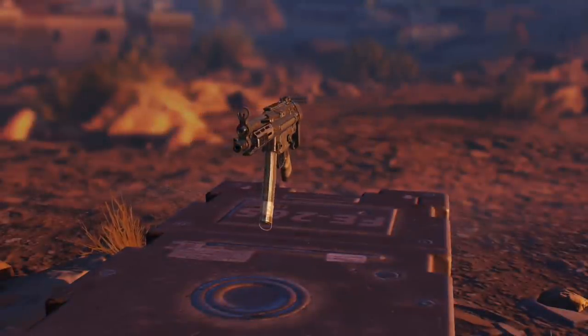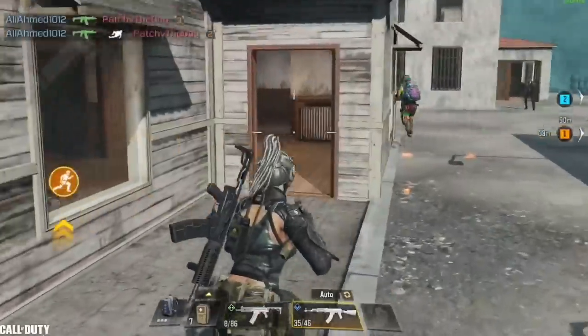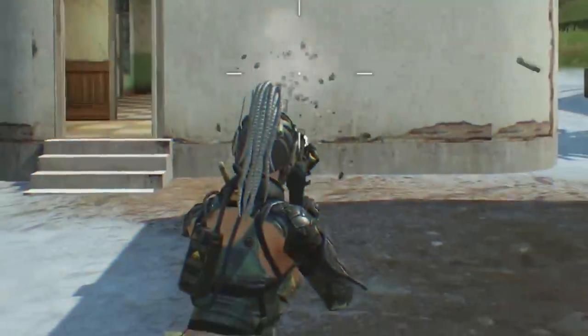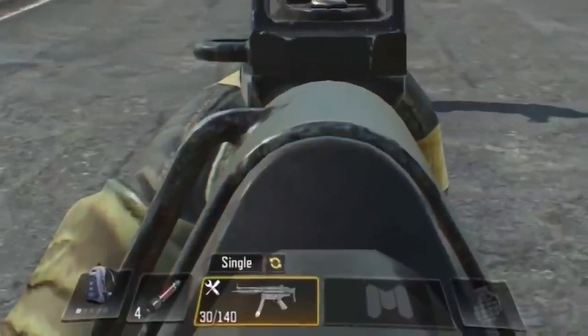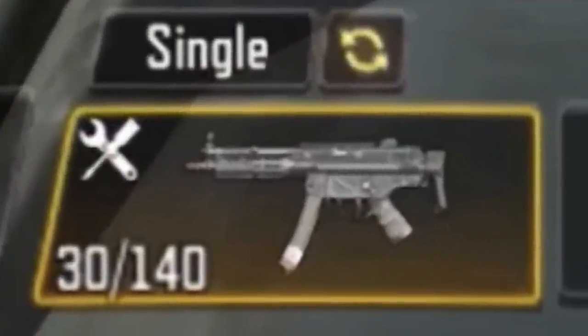We've reached the top three fastest killing guns, starting with the QQ-9 that can kill an enemy with 12 bullets and has a fire rate of 849 rpm. I'm sure many of you are using this gun — I use it a lot myself and it's my second favorite SMG right now. It has good hipfire accuracy with a 30-bullet mag, which makes it a great starting weapon as you can find it easily on the ground across the map.